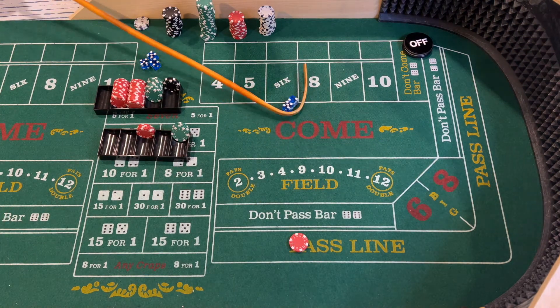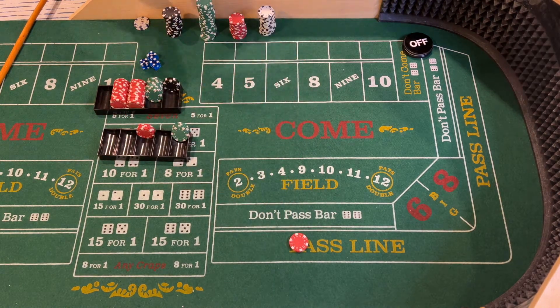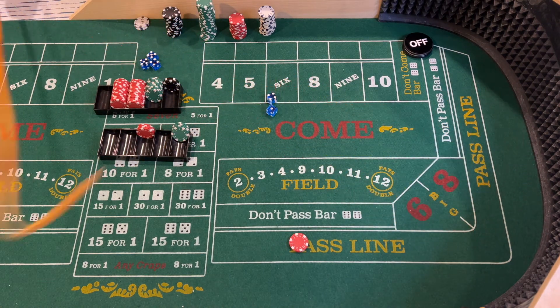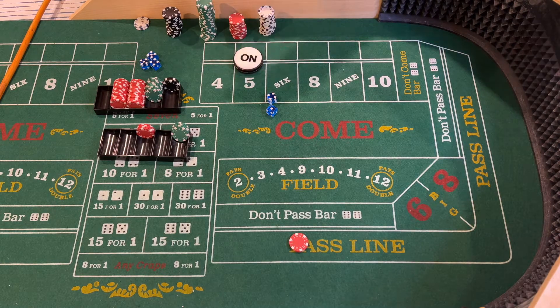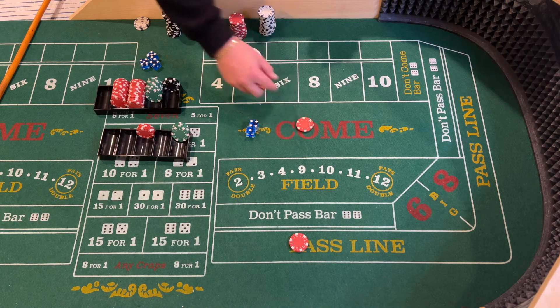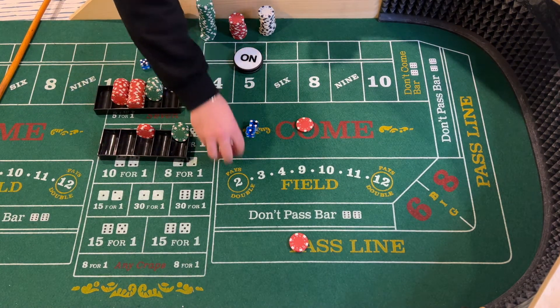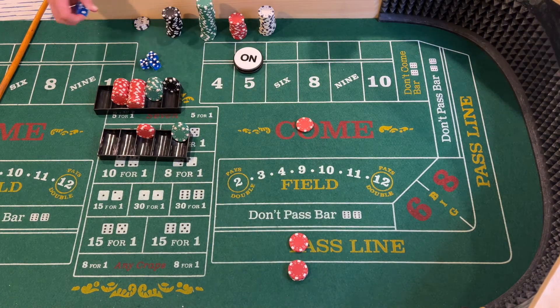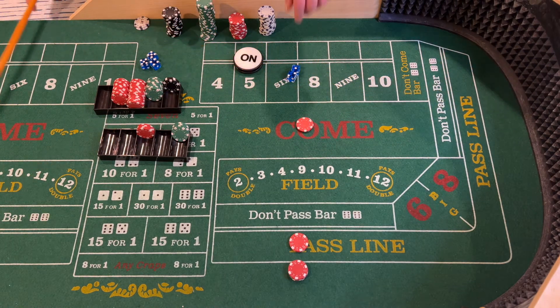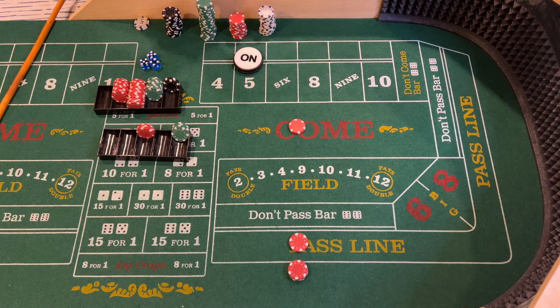Seven — front line winner, basically a refund. Five — no field five, that'll be our point. Going to go ten dollars in the come. Four times odds so forty dollars behind. Let's see what the shooter does. Three — craps, loser in the come. A lot of craps numbers being hit on these rolls.